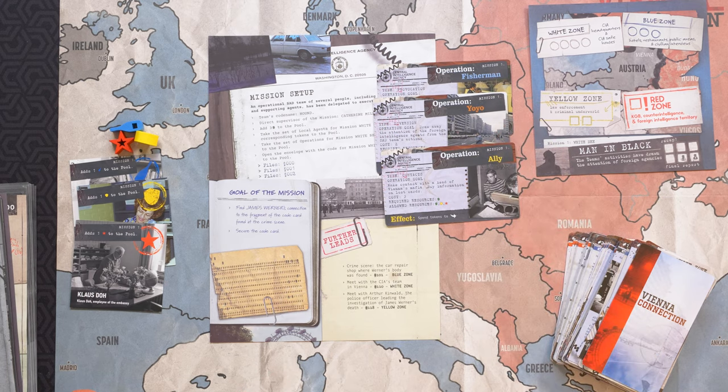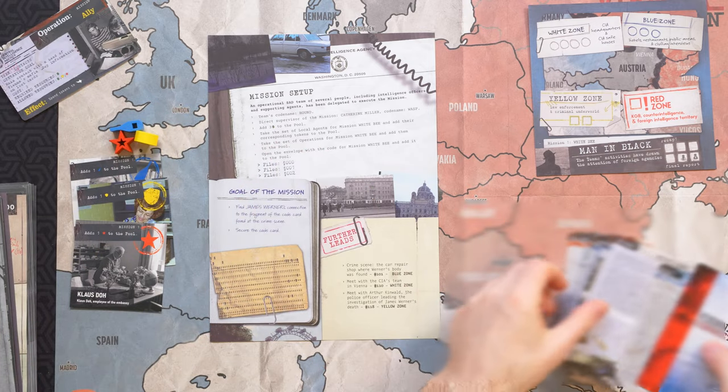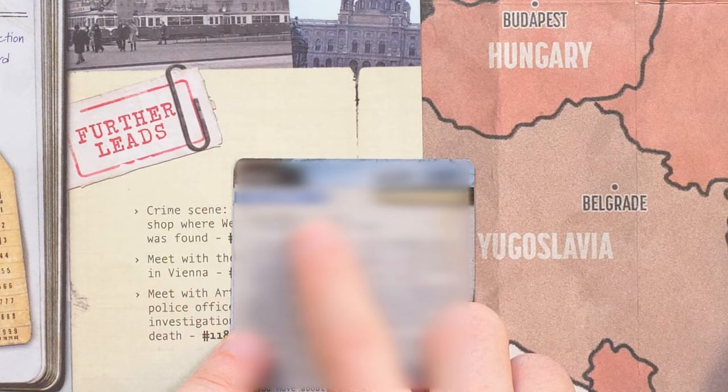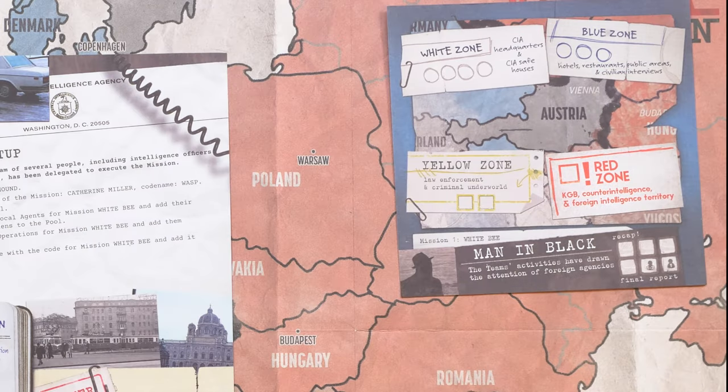On each turn, you will choose a specific lead card to read and resolve. Most leads will require you to check boxes in a specific zone depending on the nature of the lead. Different zones have different numbers of check boxes available.